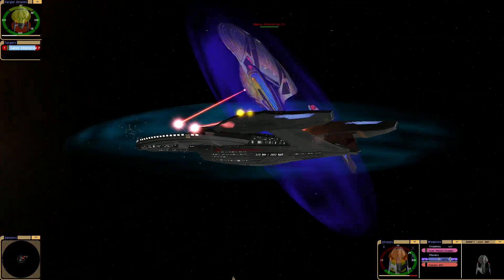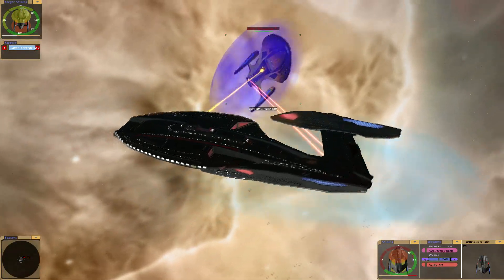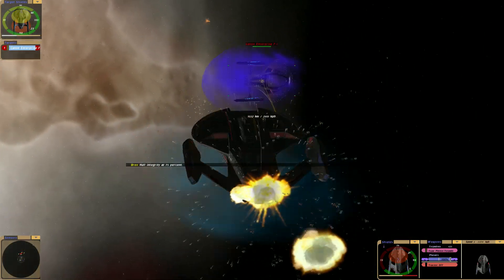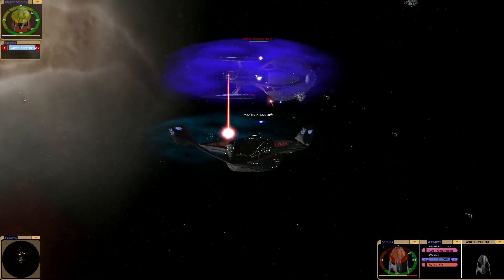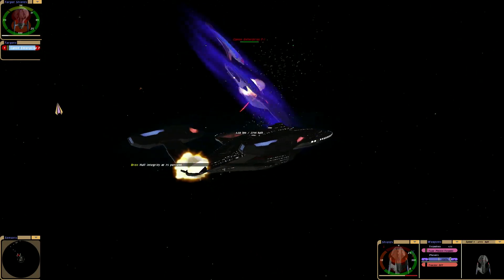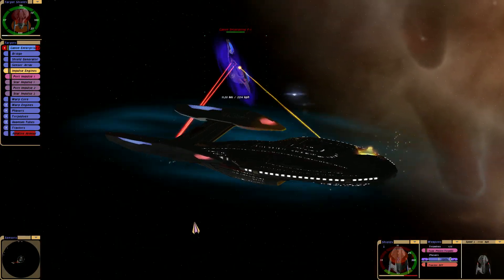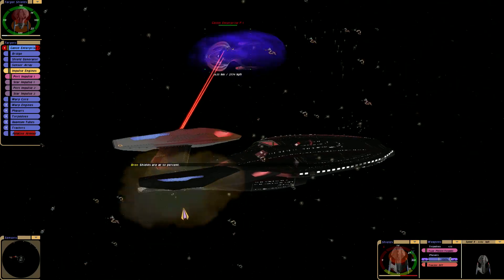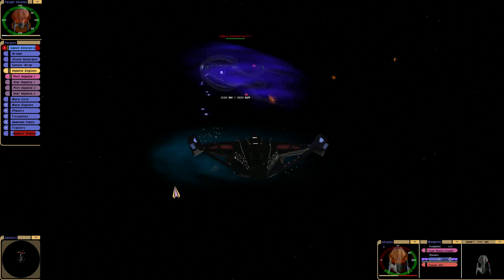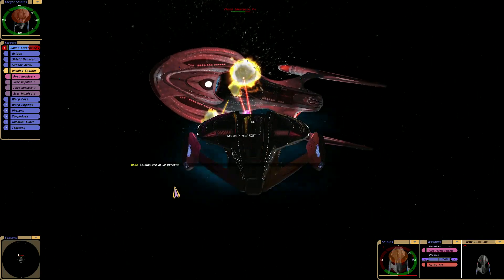Okay, we're gonna have to be a bit more strategic. Sir, we are draining their top shield. Hull integrity at 75%. We've rammed them at impulse — their bottom shield is down. Our shields are at 50%.